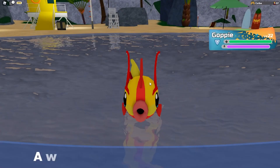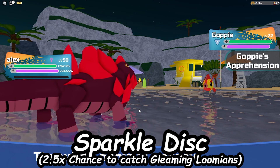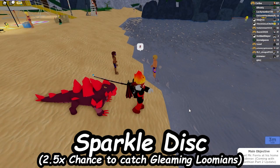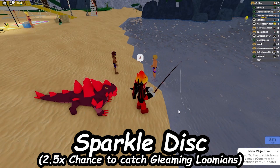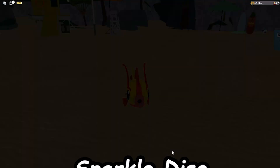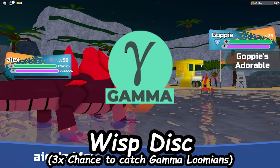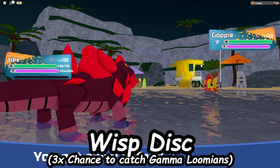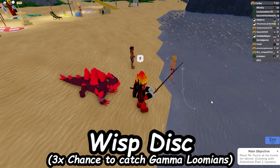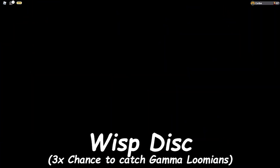The next three discs revolve around rare Lumions in the game, giving you a high chance to catch those. First is the Sparkle Disc, which gives you a high chance to catch Lumions that are gleaming, like Alpha or Gamma. If you don't have any Voidstone discs and want something better than a Hyper disc, you could definitely use a Sparkle Disc. The next one is called the Wisp-a Disc, which gives you a three times chance to catch Gamma Lumions — better than the Wabba Disc and Wheel Disc, and almost as good as a Voidstone Disc. If you find any Gammas in the game, I'd highly recommend using a Wisp Disc.